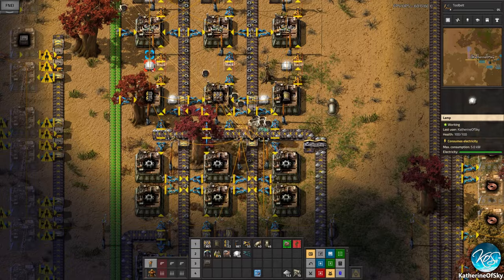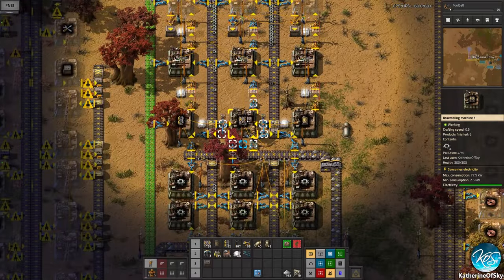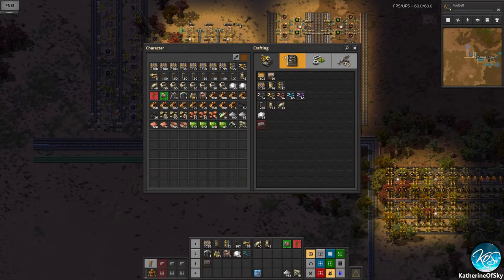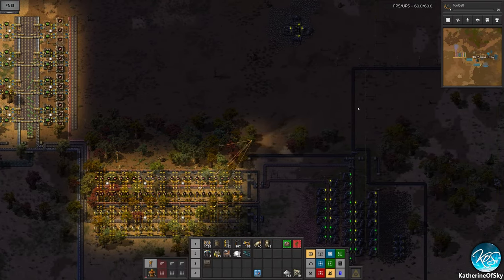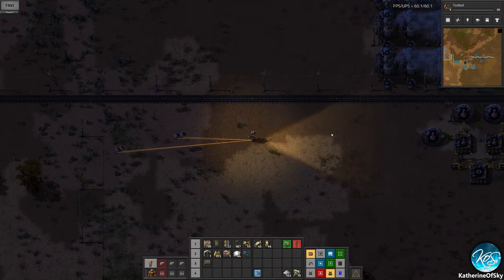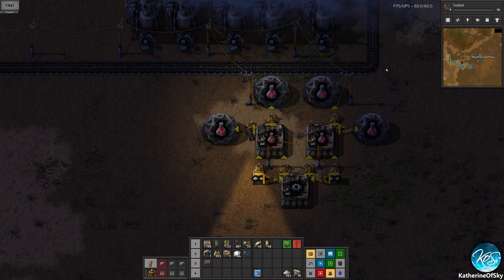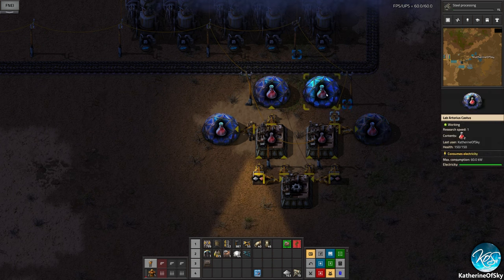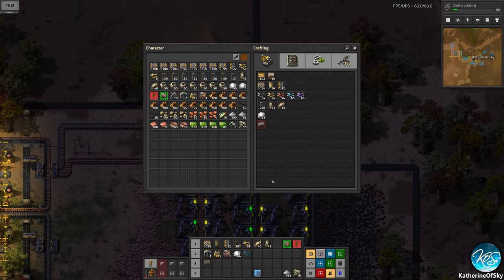We need some steel for these steel chests, and there's a reason they're made of steel — you'll want to upgrade them to buffer chests later. A steel chest is going to turn into a green buffer chest at some point. Why is this not working? Oh — I forgot we didn't have green circuits made. Of course we need green circuits for the tool belt. What a silly thought.